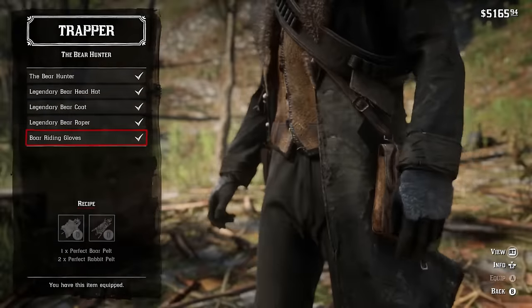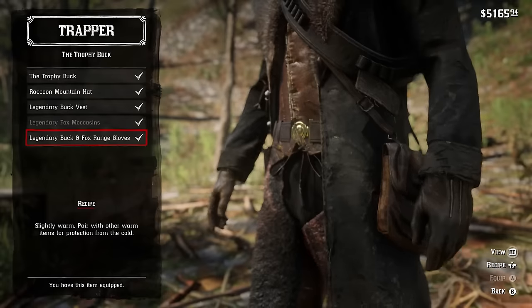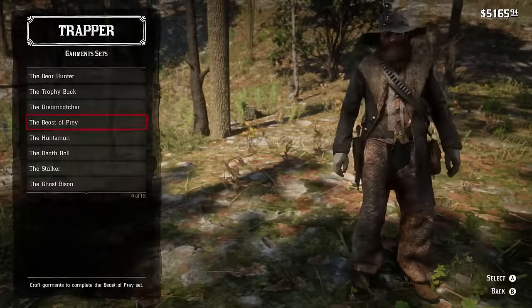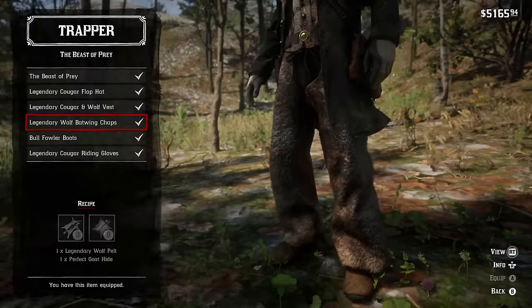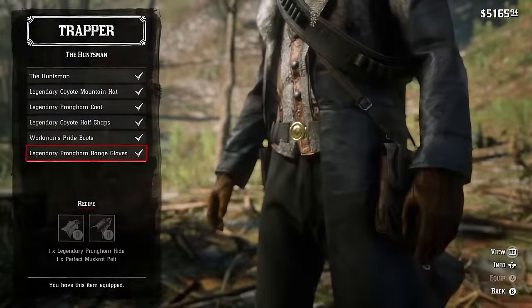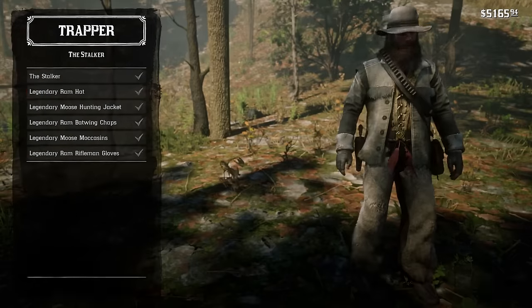The outfit is one of 16 full outfit sets that you can get from the trapper. In order to get the full set and thus the full outfit, you need to hunt certain animals and sell their drops to the trapper. Once you do that, the trapper can craft those ingredients into a piece of an outfit and then you can buy it for yourself.